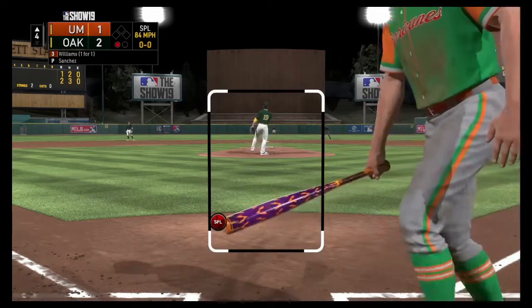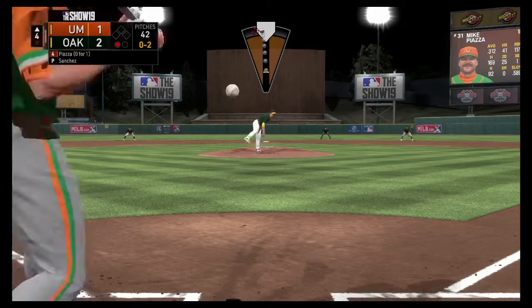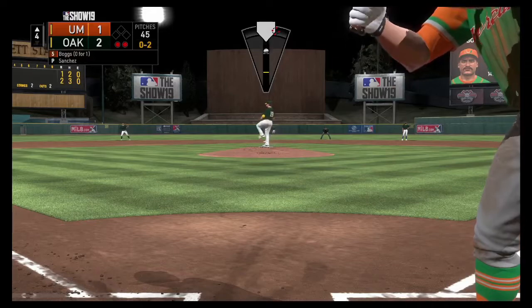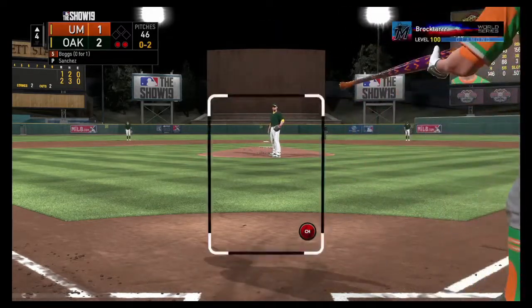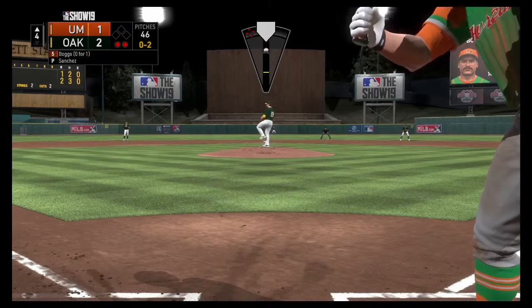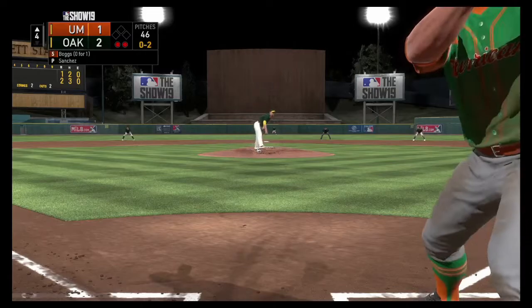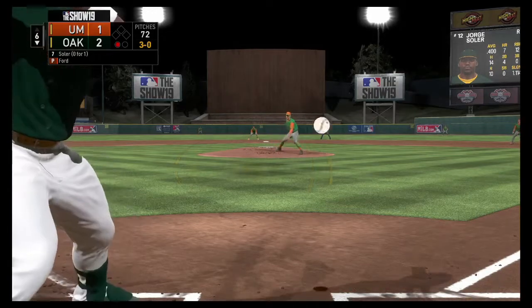Anibal Sanchez now top 4th, just dealing. Strikes out Ted Williams looking. Strikes out Mike Piazza swinging. And now he's going for the immaculate inning — 0-2 count on Wade Boggs, who fouls it off on a late swing. That is tragic. But Anibal is going to come right back with a backdoor cutter, misses a little bit but catches him looking. 10 strikes that inning, 3 strikeouts. Anibal definitely settling in.